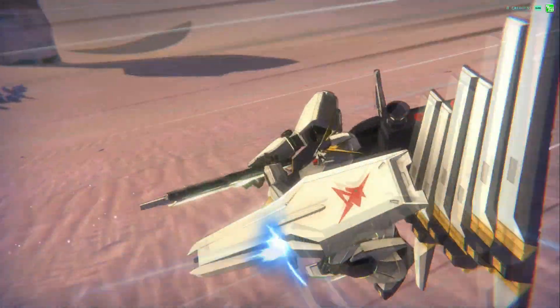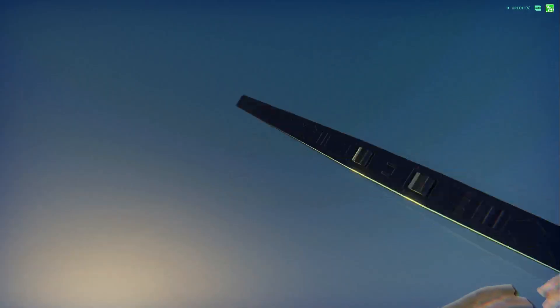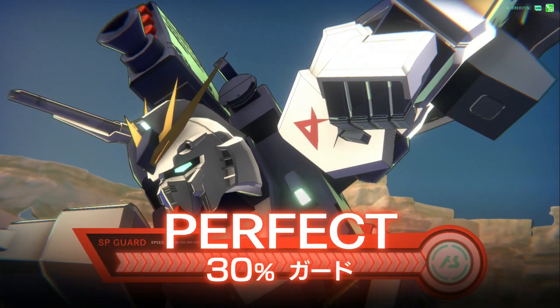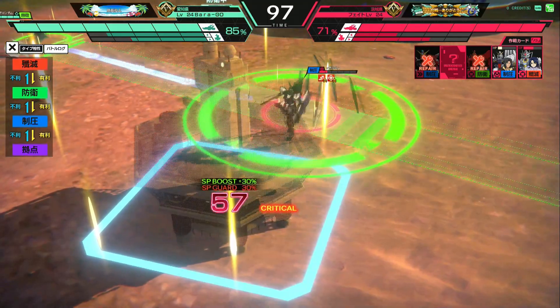The New Gundam activated an SP attack against the base — there's no real reason to do that, especially with a defender right there. This person seems to be getting a little impatient and just wanted to get their little percentage of damage in.